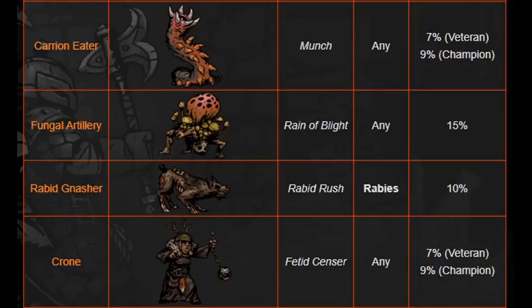Rabid Gnasher has Rabid Rush — Rabies at 10%. I talked about Rabies in my quirk video because I mistakenly thought Rabies was a quirk. It is indeed a disease. Crone's Fetid Senses — any disease, 7% veteran, 9% champion. Not too bad.